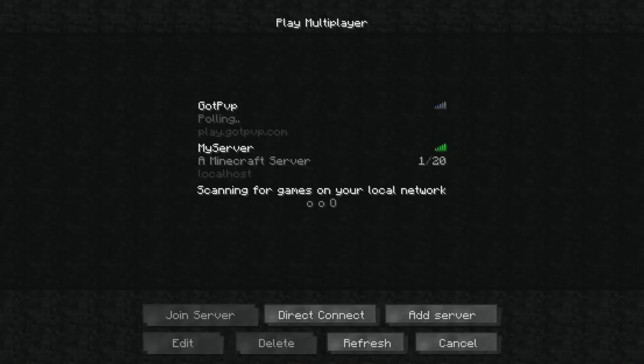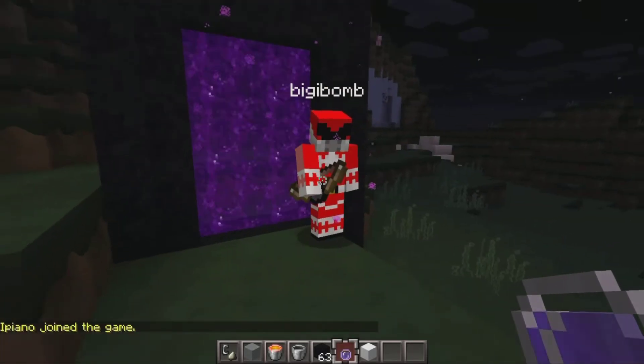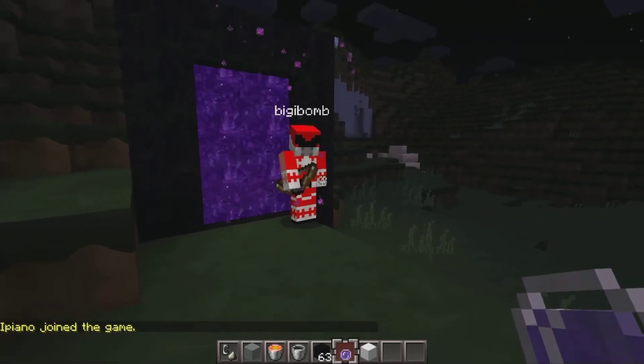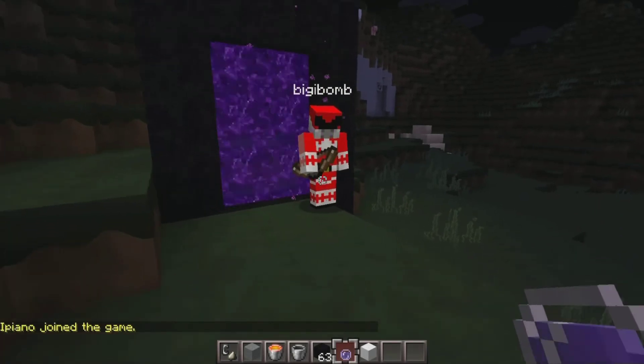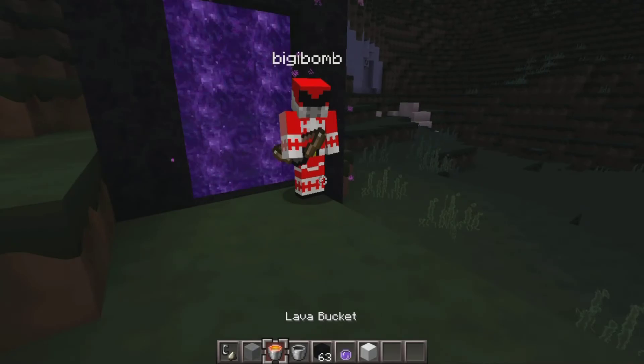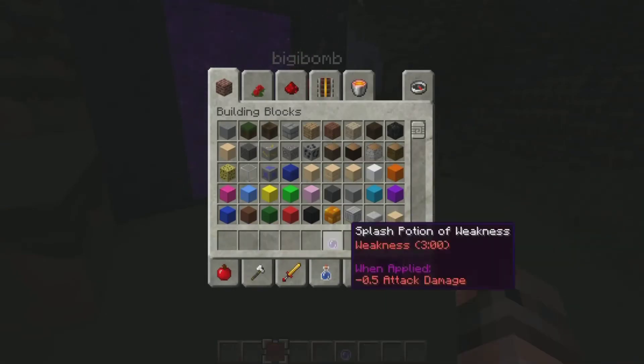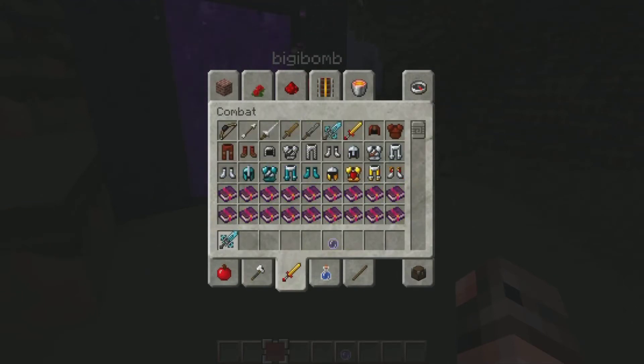I'm going to load up a server I've started up here — I've got it running on my computer — and as you can see, I have another player on the server. This is my brother. I am using his account as kind of a dummy just to show off some of the effects of this plugin. The first thing I want to show you is melee attack abilities, and I'm going to grab a couple other things I can use for later.